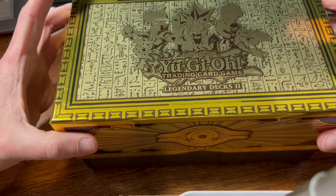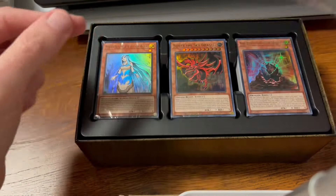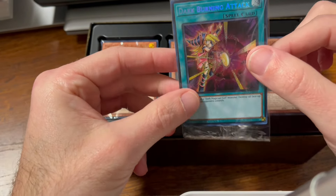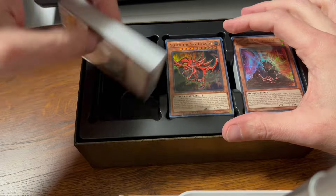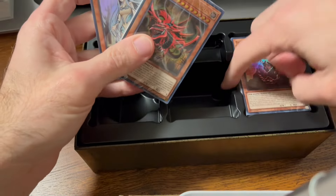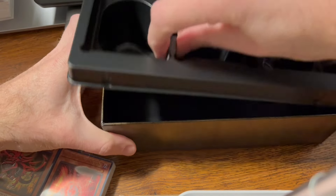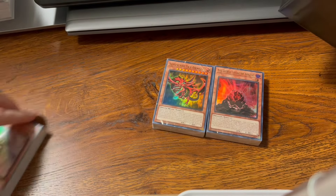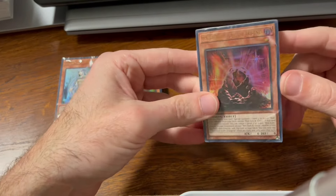Let's open this one! Right away we have the variant pack — we have Dark Burning Attack, that's beautiful, we'll open that in a bit. What do we start with — the Yugi, the Kaiba, or the Joey deck? The god card is in there. Let's open this up and see what's in here. I'm excited — let's start with the Joey deck.